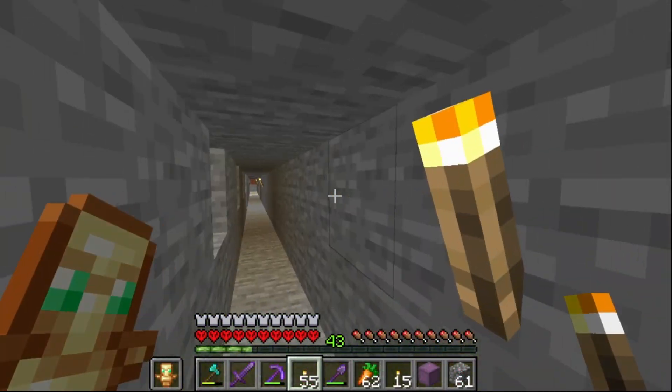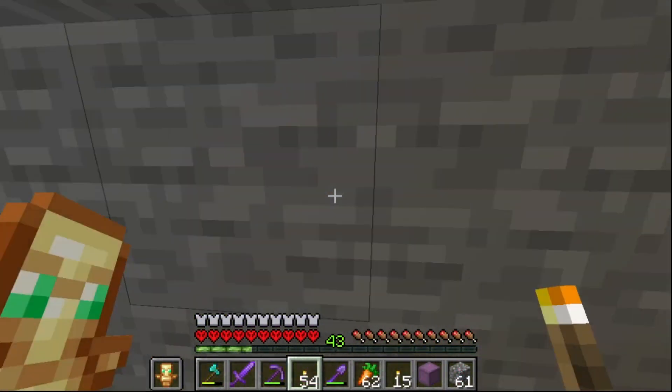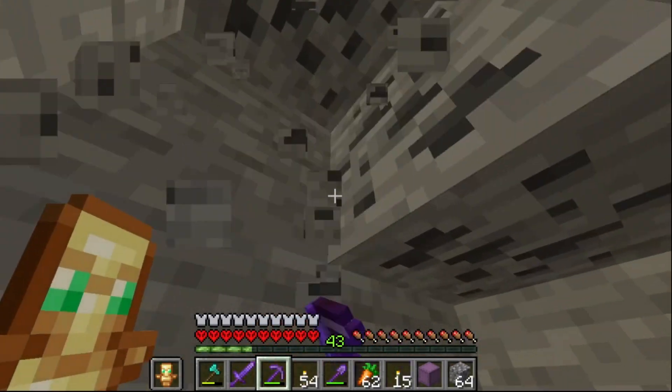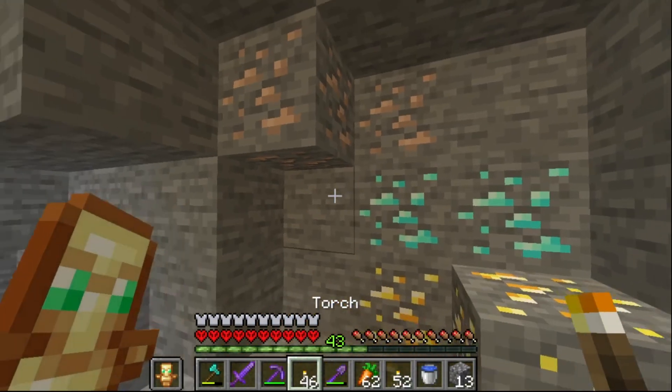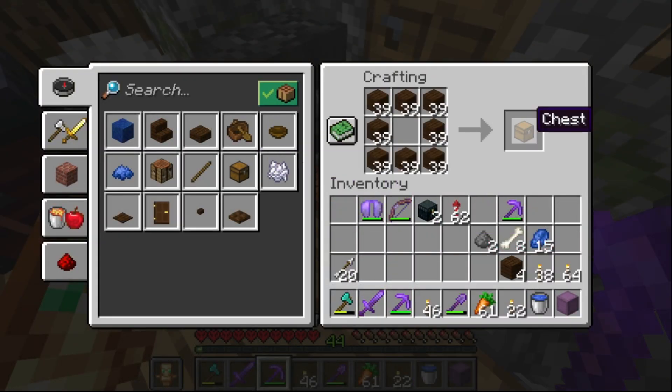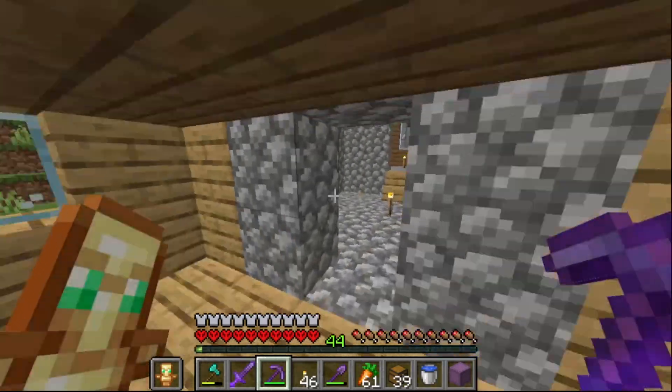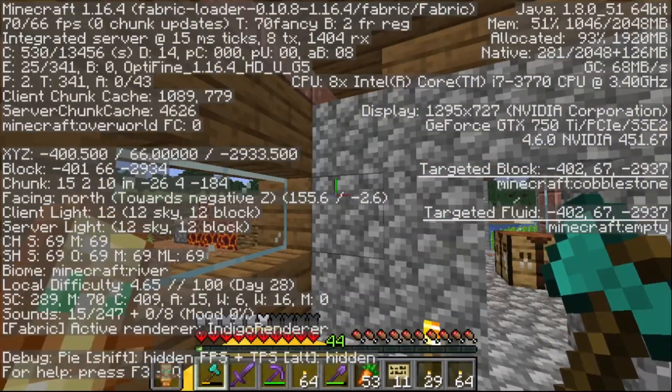On day 218, we are down in the mines mining for some diamonds and coal because surprisingly I have run out of coal. We found diamonds — exactly two of them. Now it's time to go over and make some chests for the storage house because I have run out of room for items.